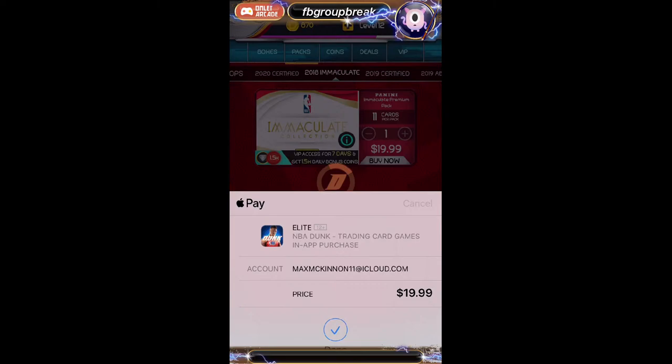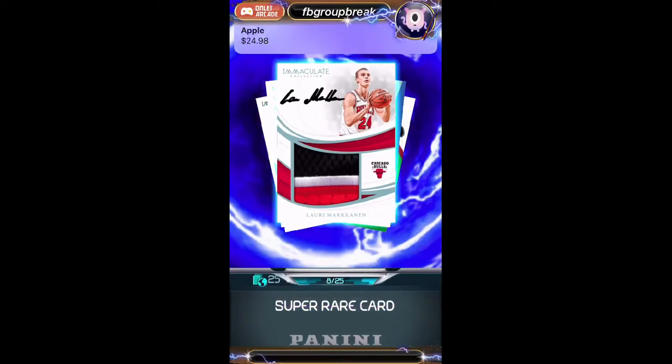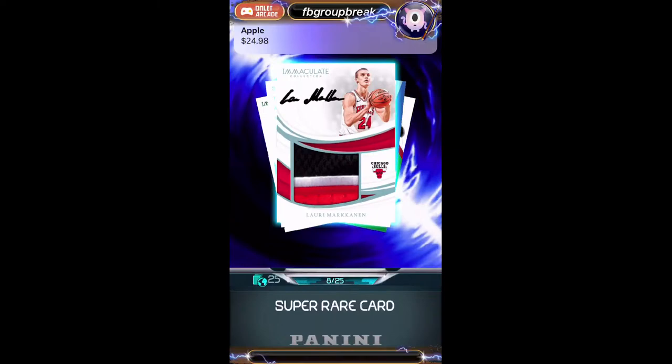First pack, Immaculate. Good luck, guys. First off, Lori Markkinen, number 25 for the Bulls — that is Ryan.